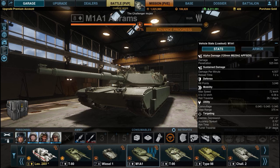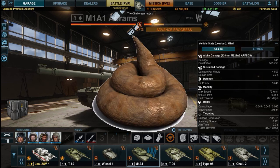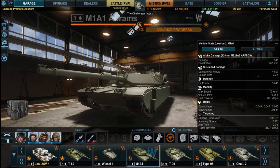Alpha damage is average for tier 8. Penetration is fucking dogshit — it has the lowest pen of all the tier 8 main battle tanks. DPM is also average. I sense a pattern emerging.